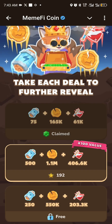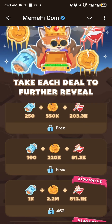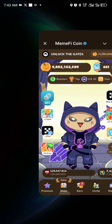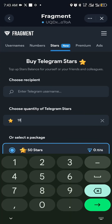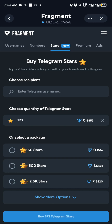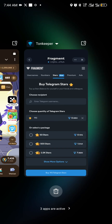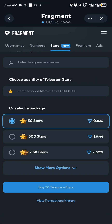As a smart investor, I want to get the spins so I can also get these two for free. This is just 192 stars, so I'll type the exact amount — 193 — and you can see it costs 0.5853 TON. I don't have up to that amount on my wallet.